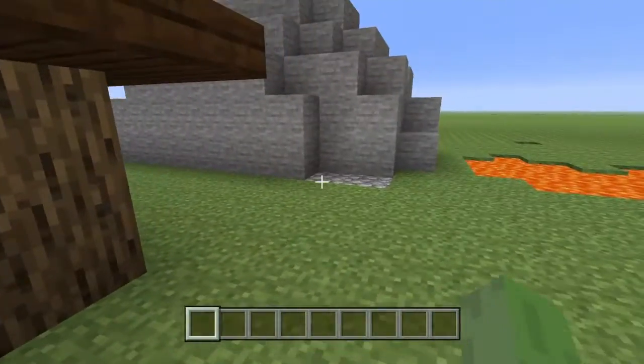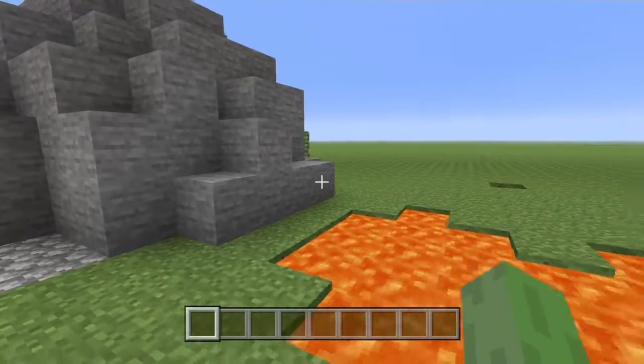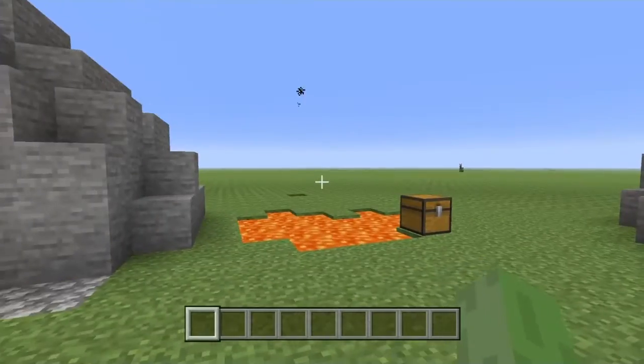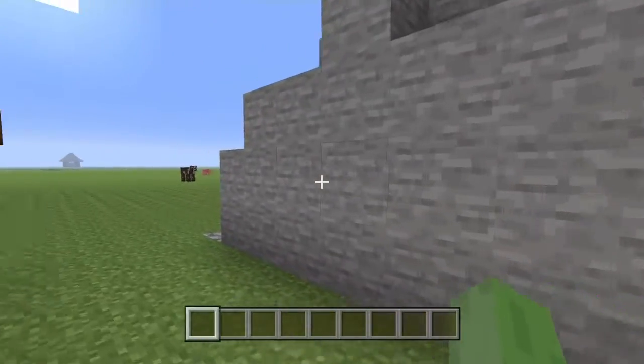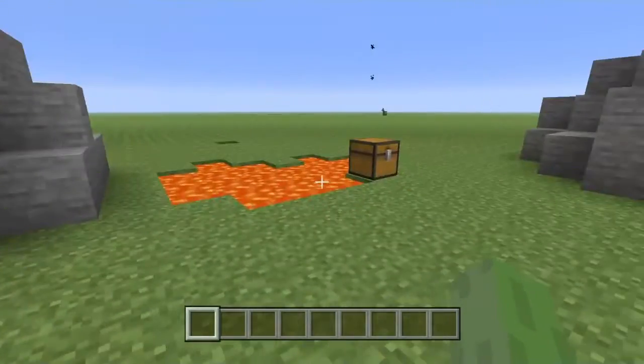On to the next little secret base to try and get into. So far, if you go around this entire thing, you go on the top, there's absolutely no holes or anything to get in.